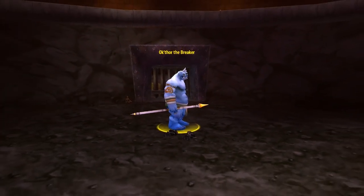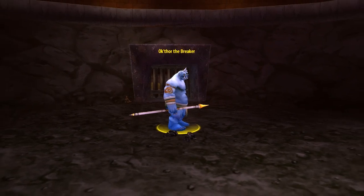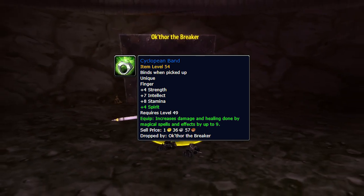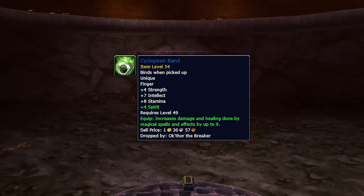If you're lucky enough to get this Ogre Boss, he has a 1 in 3 chance of dropping this belt. If he doesn't drop the belt however, luckily one of his other items is the Cyclopean Band, which is our best in slot ring, providing again both high Stamina and Intellect, with some other minor stats and a decent amount of spell damage, so perfect for player vs player.